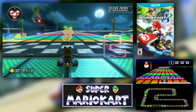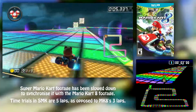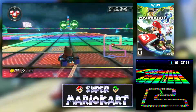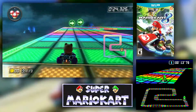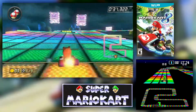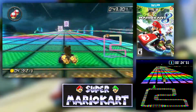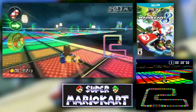This is the SNES version of Rainbow Road. The track is way wider than before, which is awesome, because the SNES version track was very thin and very easy to fall off. Super Mario Kart was kind of finicky — it wasn't actual 3D, it was more like a 3D illusion, and it was hard to tell when you were on the edge. You would fall off even though you thought you were still on the track.